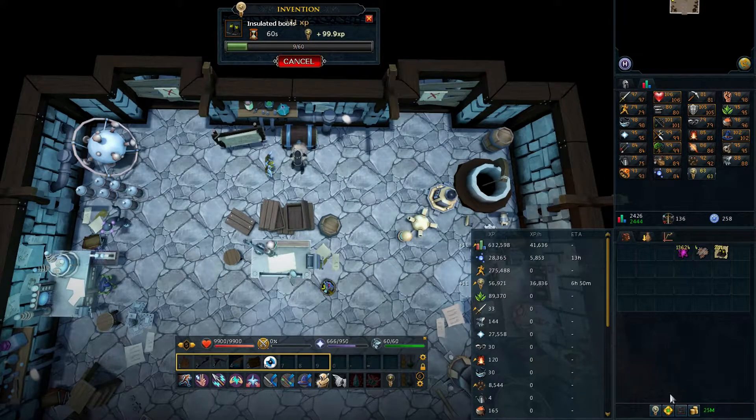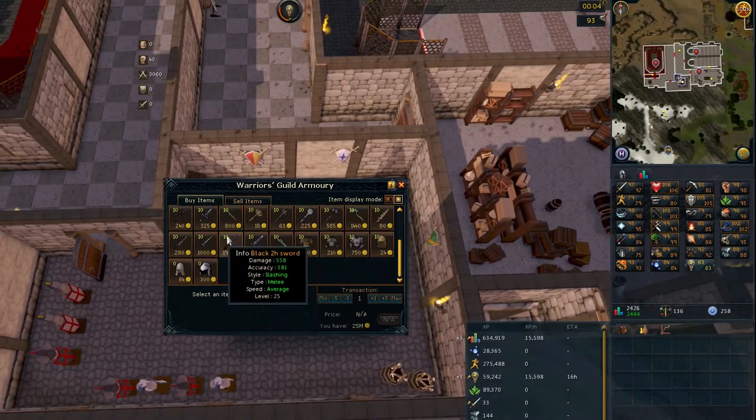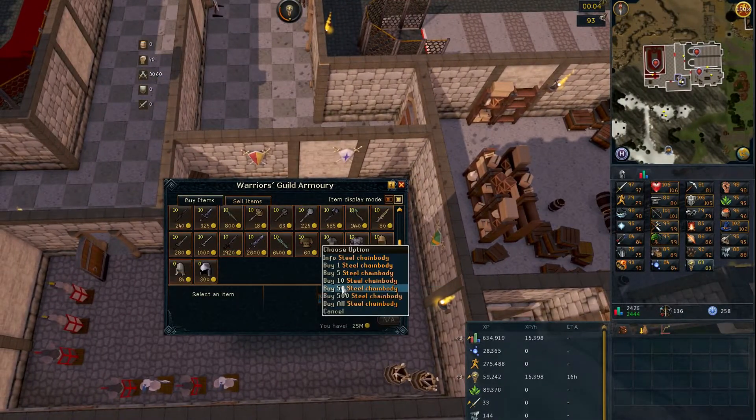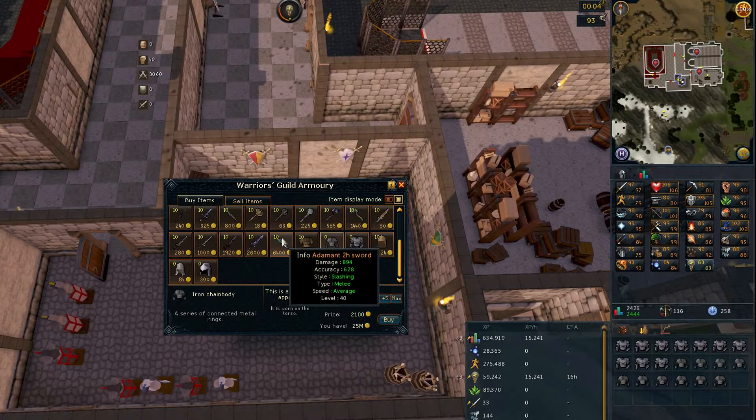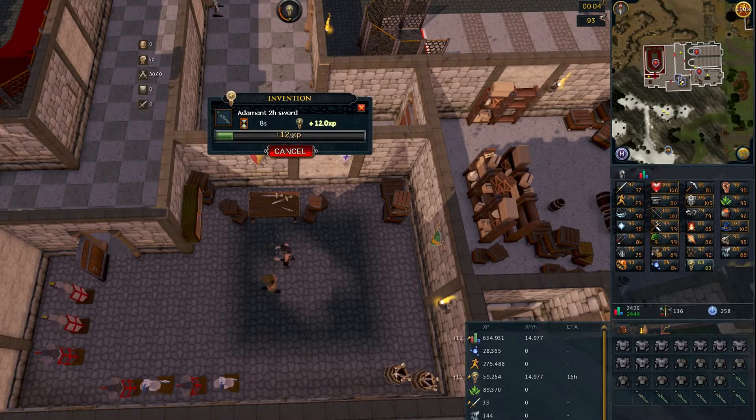I also remembered I had a fair few pairs of insulated boots to disassemble, which I buy from slayer masters daily as they are very cheap and give a variety of useful components. After doing all of that I was able to make 4 augmenters before running out of base parts, which come from bolts, weapons with hilts and shields. Luckily there's a variety of vendors which sell these types of gear around the game, with my favourite being in Burthorpe in the Warriors' Guild due to them having a large stock of different weapons and helmets varying from bronze through to adamant.